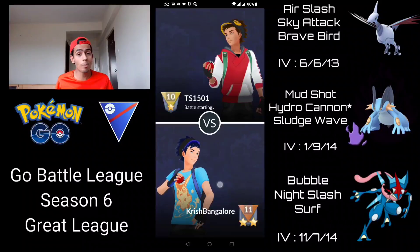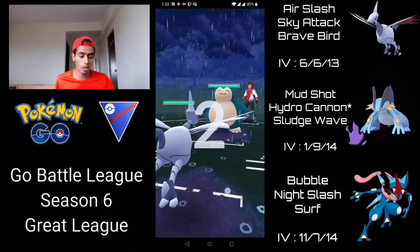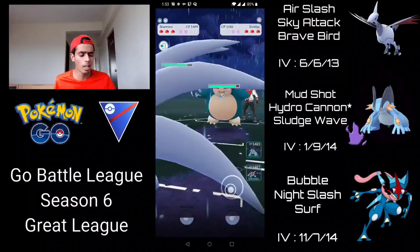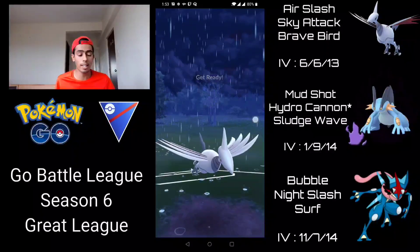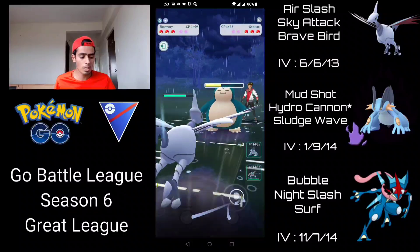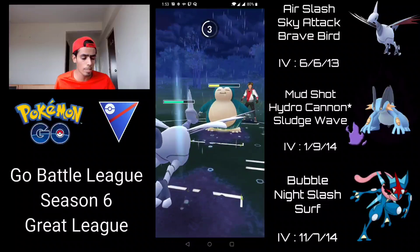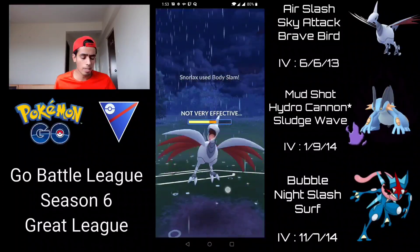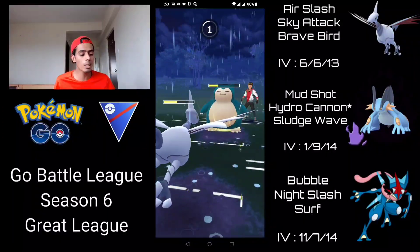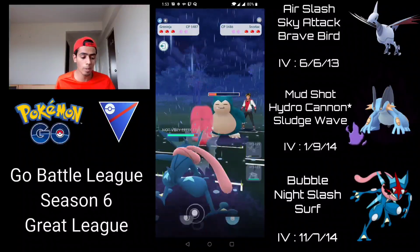Shadow Swampert is a safe switch — arguably one of the best safe switches in the Great League. Now we have Skarmory into a Snorlax, which is actually a pretty good matchup because we're resisting most of Snorlax's charge moves except for Super Power. I'm going to stay in for a bit and then go for the Sky Attack. I have to eventually switch out because that's the strategy for this team comp, so I'm just going to soak up a couple of Body Slams. They're over-farming quite a bit so I have to soak up like two Body Slams — the first is resisted obviously — and then I'm switching into Greninja.